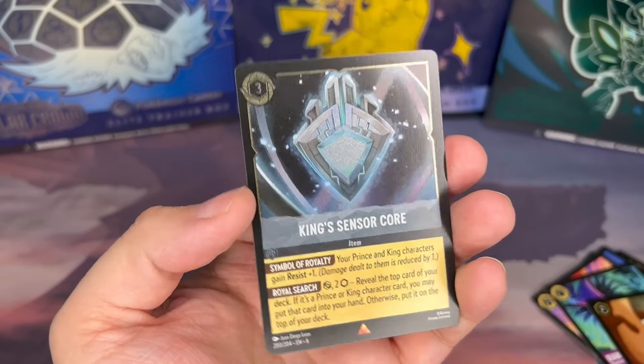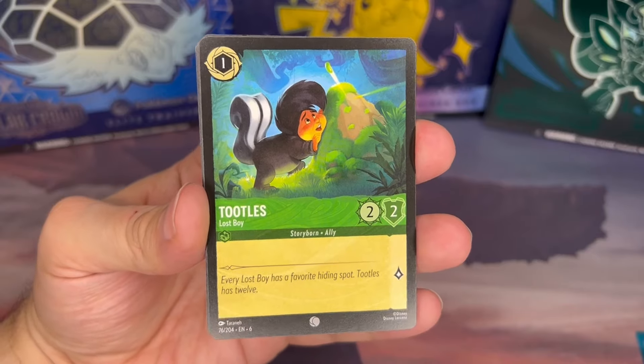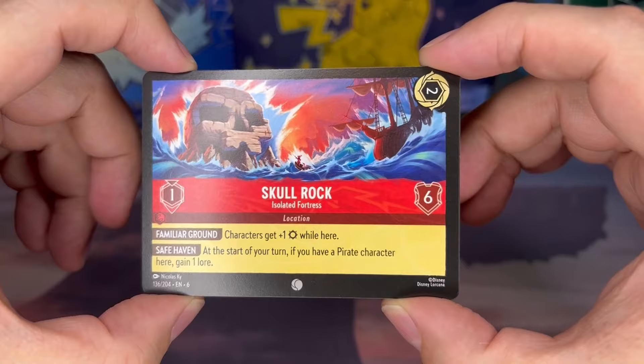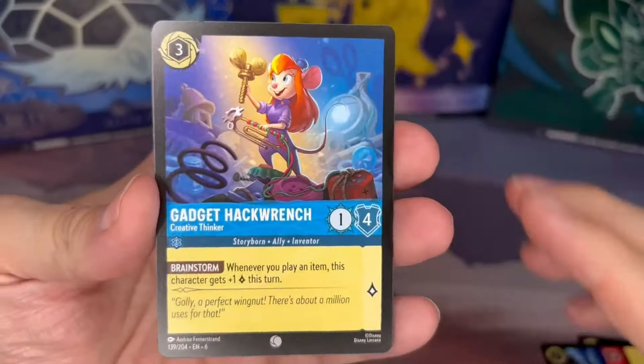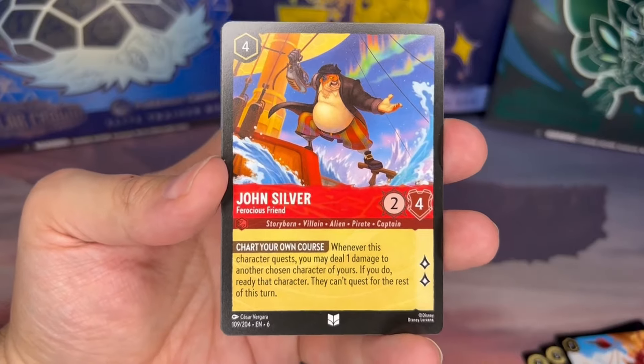Alright here we go, pack four. We got Toodles from Peter Pan. Next up we have Skull Rock with the strong pirate theme — we get the Skull Rock there with the pirate ship in the background. Another Gadget, this is a different one. I Won't Give In from Zootopia, John Silver, Tuck Tuck, You Came Back — Lilo and Stitch.